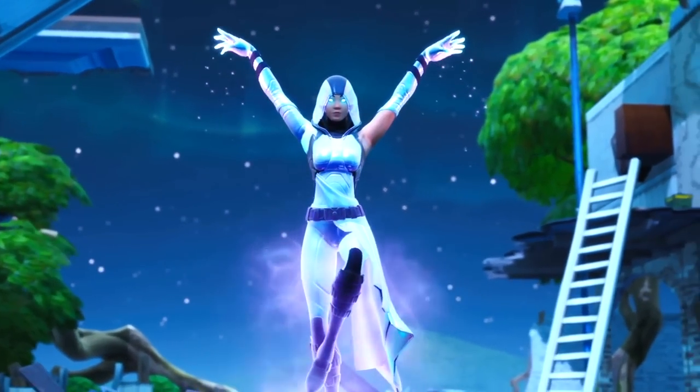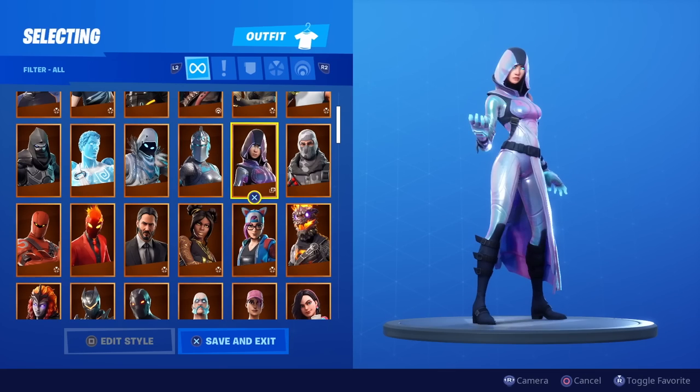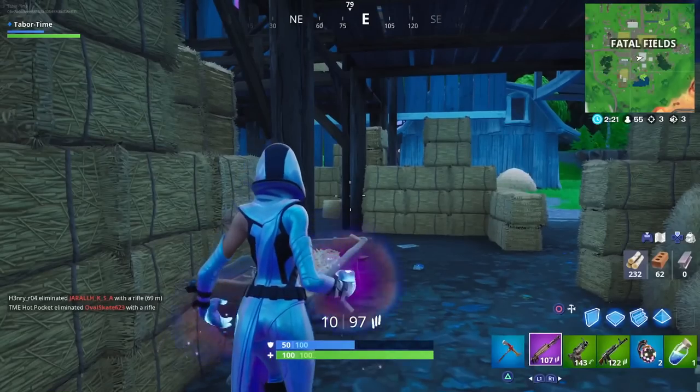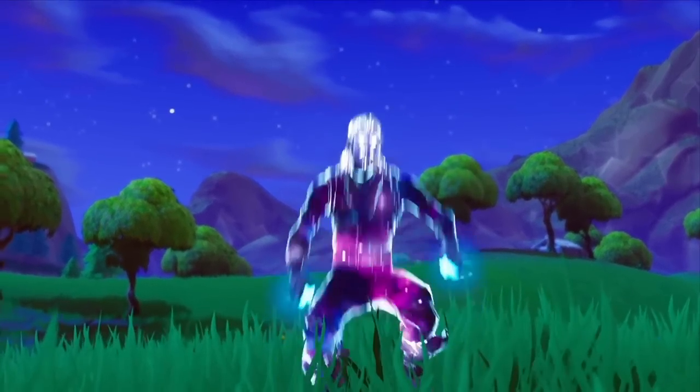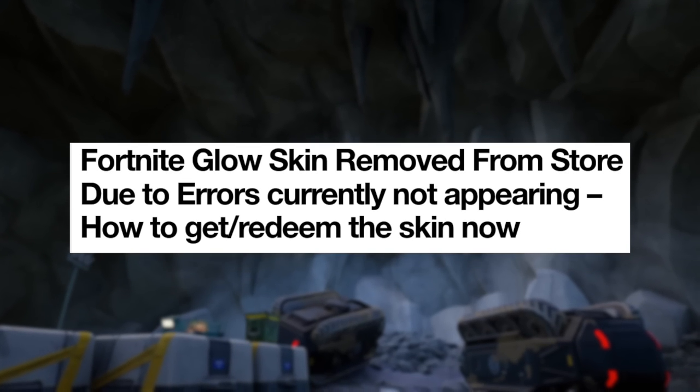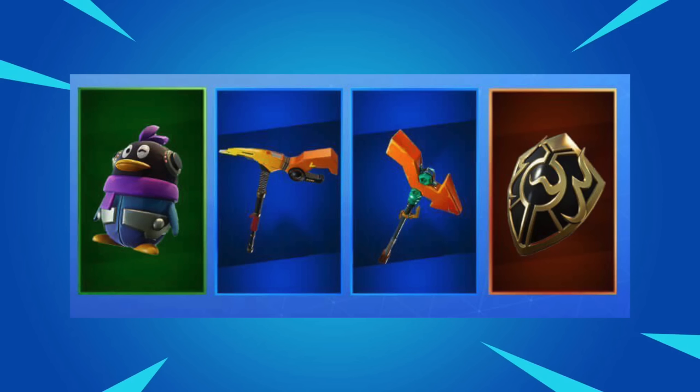The Glow Skin is surprisingly rare. It could have been unlocked for free from owning almost any Samsung device — so maybe not technically free. They released it during Season X, and players could unlock it and receive a free emote and V-Bucks. But at one point, Fortnite had to remove the skin from some players' accounts since the code wasn't supposed to be activated yet.